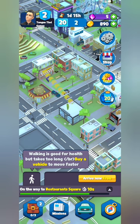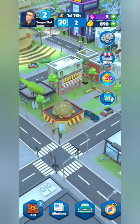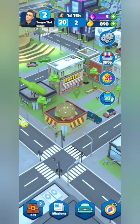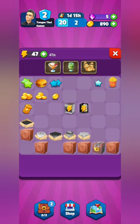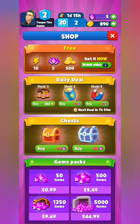Once you're within 10 seconds of arrival, you can do a free fast skip to arrive without paying gems. If you want to travel faster you can spend the purple gems, but you do receive gems throughout playing the game. You can also get gems for free by watching an ad, or purchase them outright.